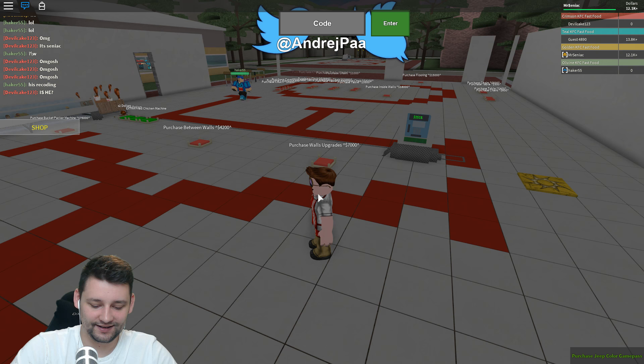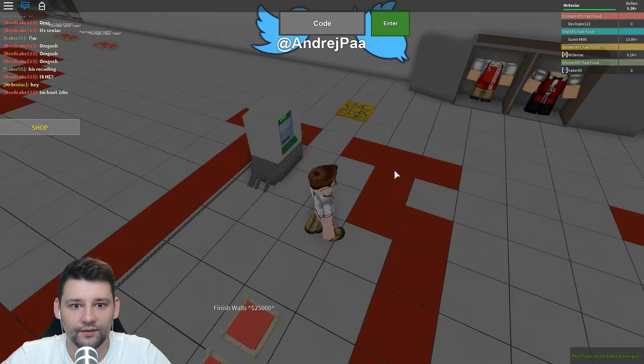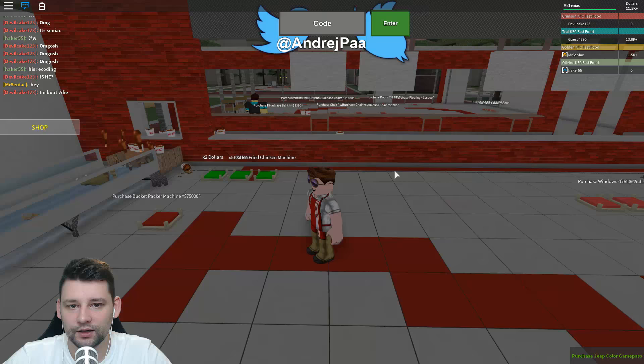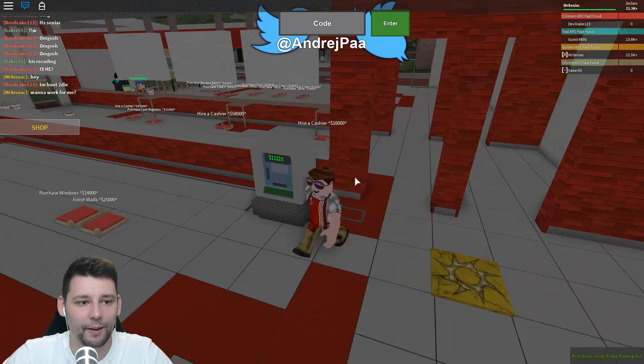Upgrade the walls — we now got window frames, there's no windows just yet. The dude's got the uniform. We clicked it. Let's purchase these walls. Oh yes, we got the counters! Hire cashiers — wanna work for me? We can hire cashiers.